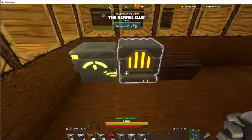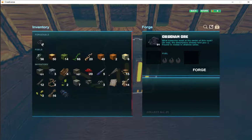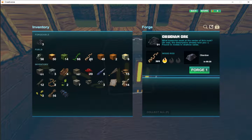Once you have ore, go to a furnace. Put it in there and you've got to pick a fuel like sticks. This gives you one fuel, which is basically your speed.